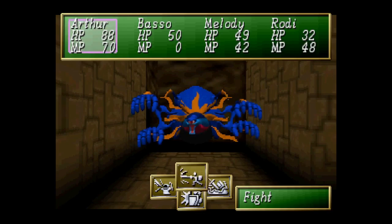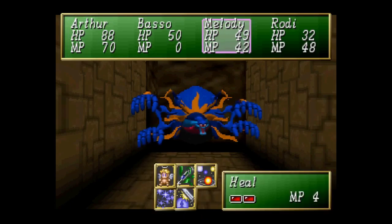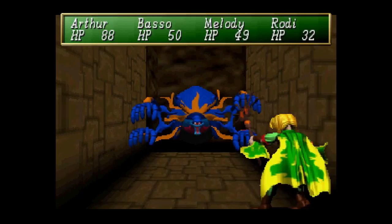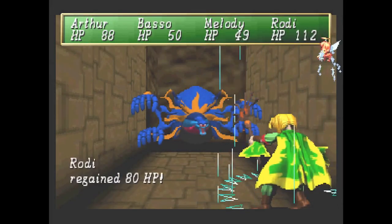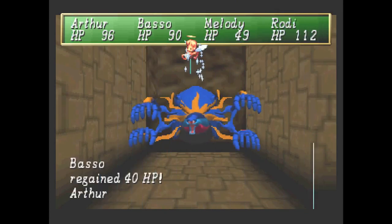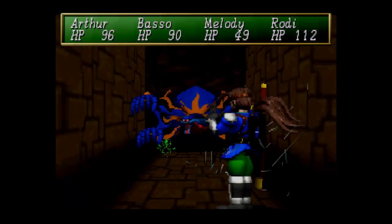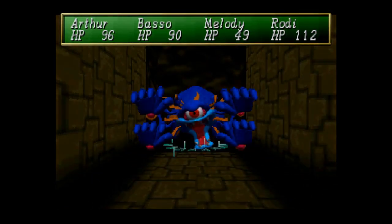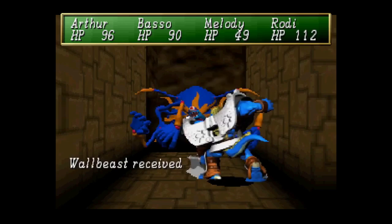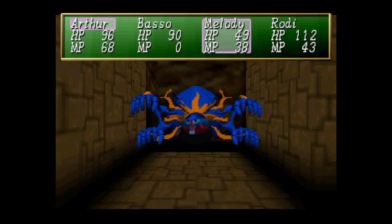I don't really have much of a choice here — run a heal level 1 with Arthur or get Basso. Melody needs to run level 2 on Rhodey and continue lightning. This way everybody's kept pretty nice. Still need to cover Melody, but we'll get to her pretty shortly. Well, there's a slight respite — heal level 1 in this case, though I do need to run the real healing I need.